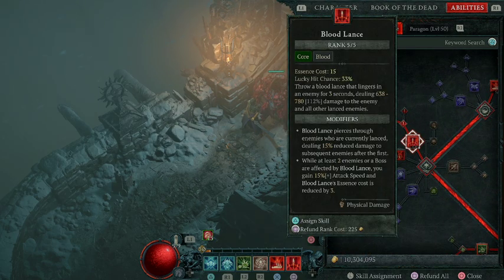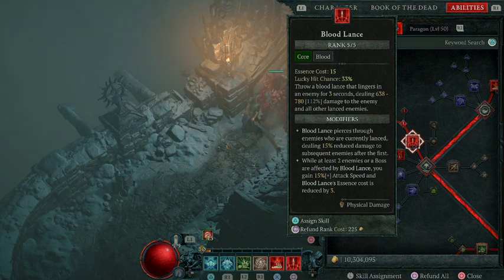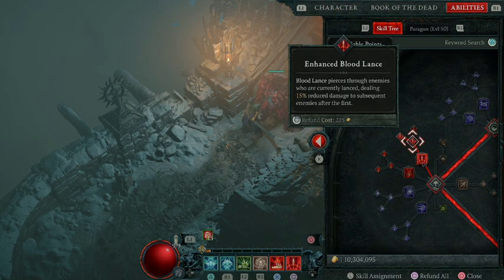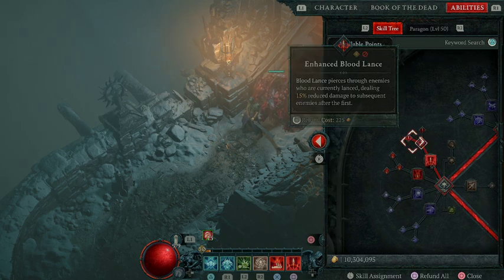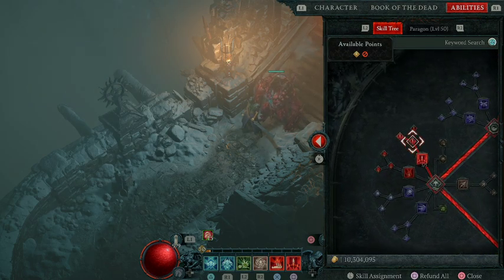This is a very close range build, so you're going to mostly be in the middle of everything trying to do as much damage as possible. We're going to go with Bloodlance as our core skill — this is your main nuke ability and does the most single-target damage. You spend all your essence and then use this once cooldowns are gone and you've got a full essence bar to blow up big targets and hit bosses. It throws a Bloodlance that lingers in an enemy for three seconds dealing damage to the enemy and all others lanced, then pierces through lanced enemies dealing 15% reduced damage to subsequent enemies. With Paranormal Bloodlance, while at least two enemies or a boss are afflicted by Bloodlance, you gain attack speed and the essence cost is reduced — so you'll spend less and it'll do more damage.